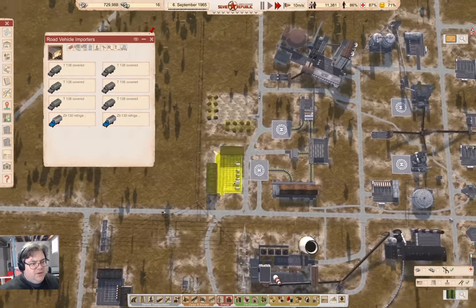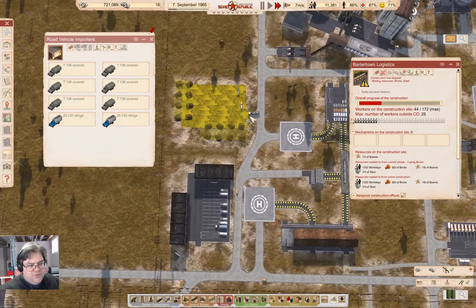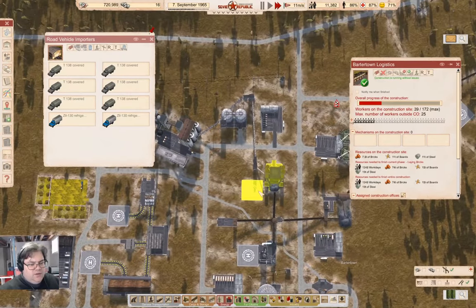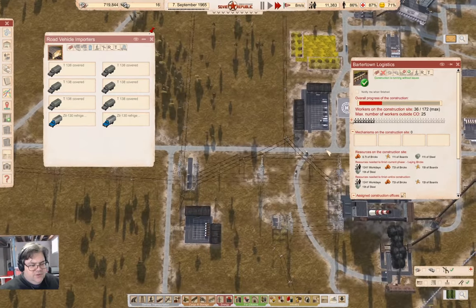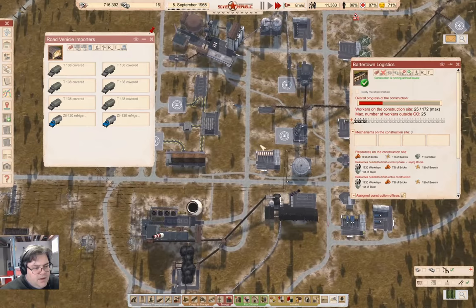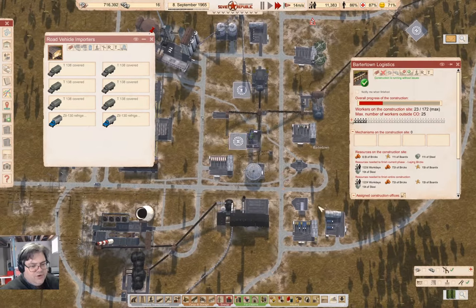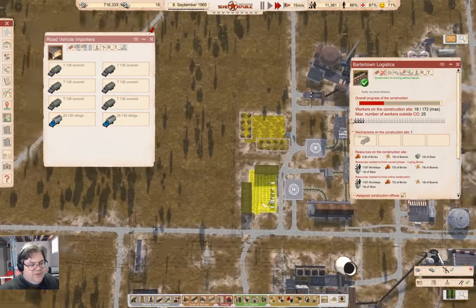Those will be enough to populate these guys when the construction finishes. Now it's just a matter of waiting for all of this stuff to get delivered and the workdays to tick down. That won't be too big of an issue. The question is, where is the filling station nearby here? There is a filling station — there's one at the border, and there's one over here. So that should be fine.